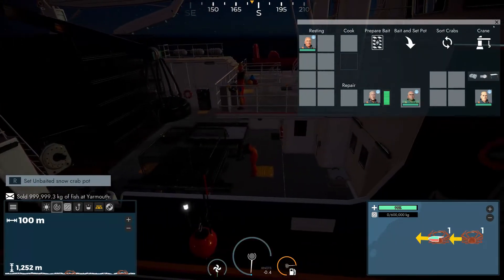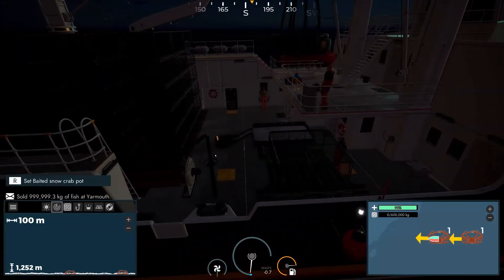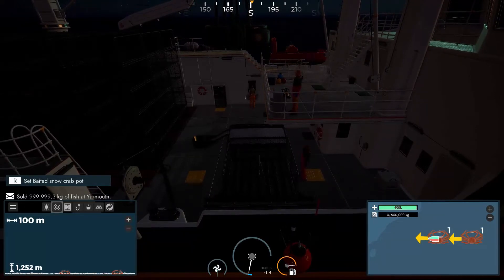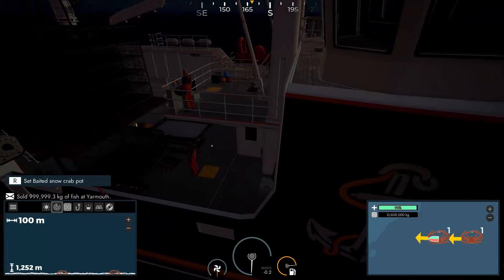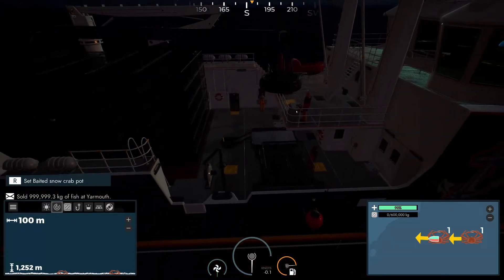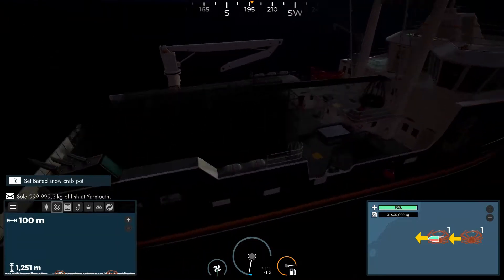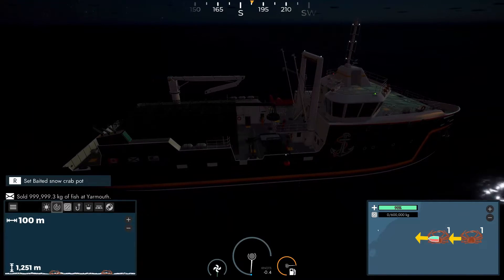Let's watch how this is done. I did take a look around this boat before I bought it for you guys — over here's our freezer, here's the bait machine, and this is the controls for the crane over here. It's a really big ship, but inside there's almost nothing to explore. I'll show you guys more later.